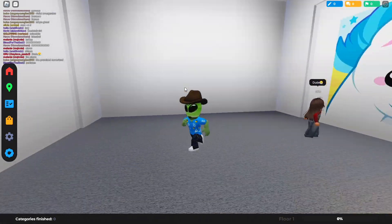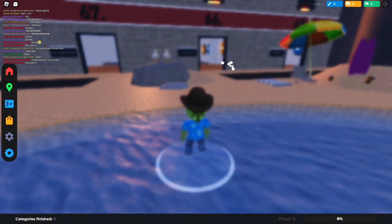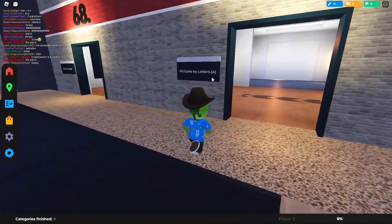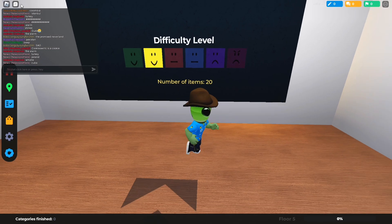Why did the difficulty just increase terribly? Let's go for a better one — let's go to this floor right here. We'll see what we got here. Let's do Pictures by Letters. This is a little confusing — we got 20 images to guess with a slightly harder difficulty level.